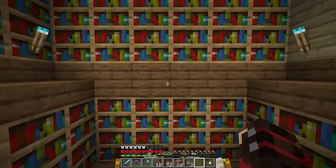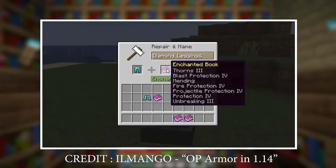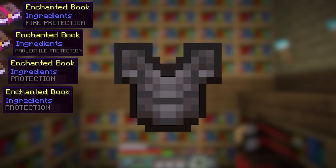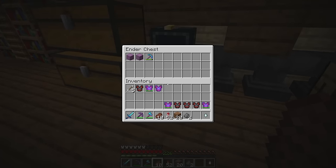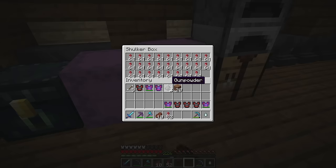Normally these are all considered unique enchants and can't be combined. However, in 1.14, Ilmango discovered a bug where you could combine all the enchants. So in theory we could get a chestplate with all of the enchants on it at the same time. To do that, we're going to need tons of levels to combine all the books, so let's grab some of our basic supplies and head to the gold farm.